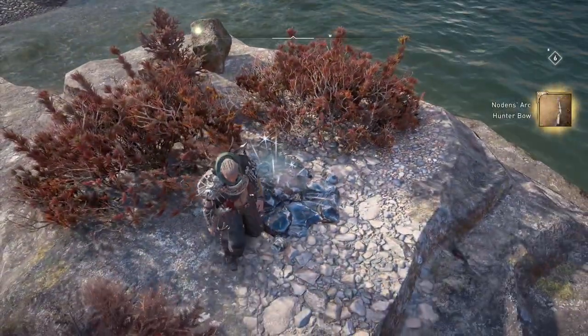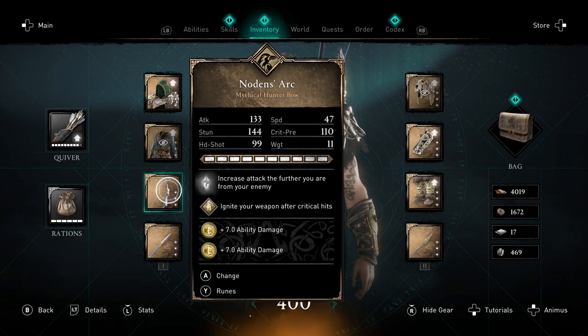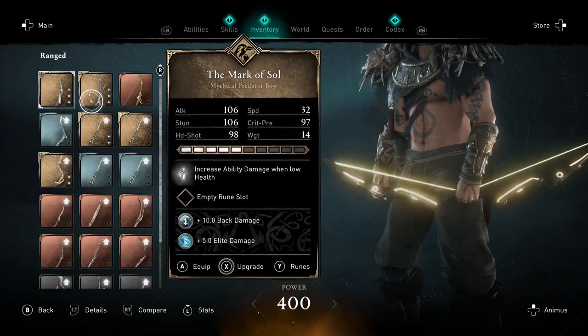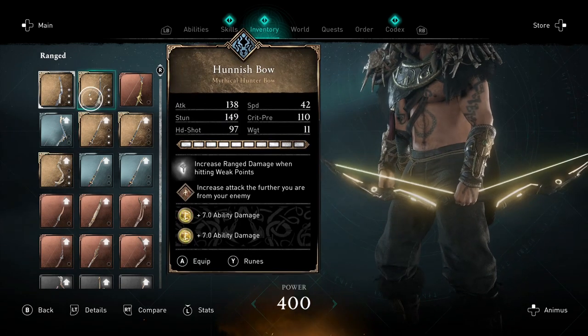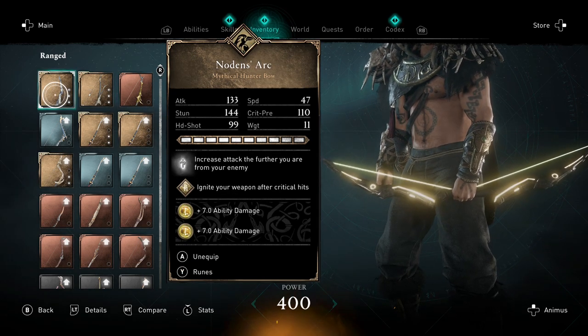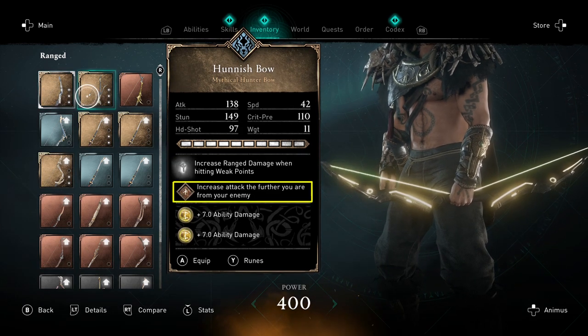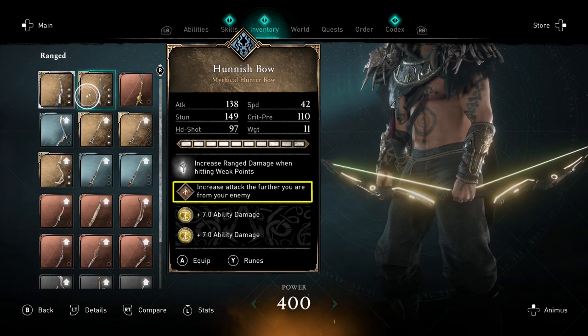Nodin's Arc is actually a pretty decent bow. It comes as mythical status directly, and when you fully upgrade it, it will have 133 attack and 99 headshot. The Hanish bow has 138 attack and 97 headshot, so the Hanish bow might actually be better. Nodin's Arc has a very unique trait: increased attack the further you are from your enemy. But there is also a rune which can be placed in the Hanish bow to get the same effect, so we'll check out which bow is actually the best.